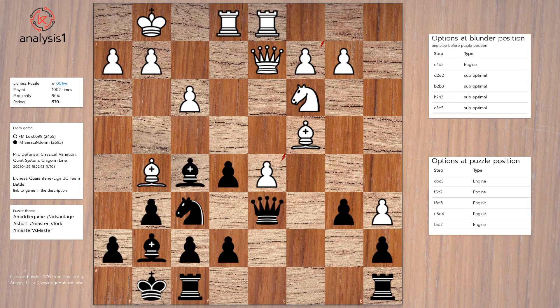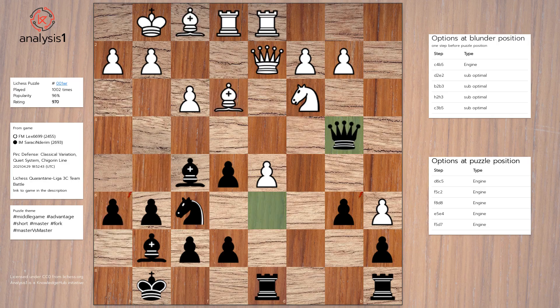Puzzle losing option 3: Rook to d8, Bishop to f1, h6, Bishop to e3, Bishop to e3, Queen to b4, b3.